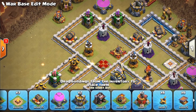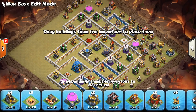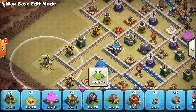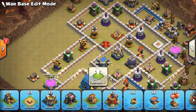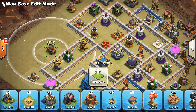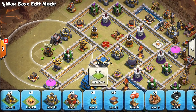We have a cannon and a mortar — we need to place our sweepers. I want to make it hard to direct target this air defense down here. I think I like things there, and I'm gonna end up putting my mortar out here again to prevent direct targeting. Let's fill all this in — I don't want that right next to it, maybe like that.